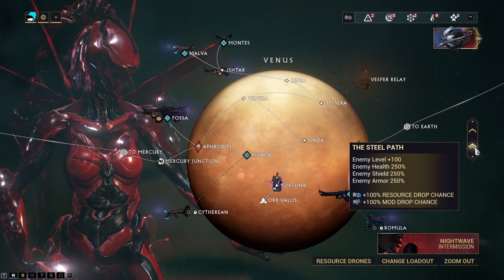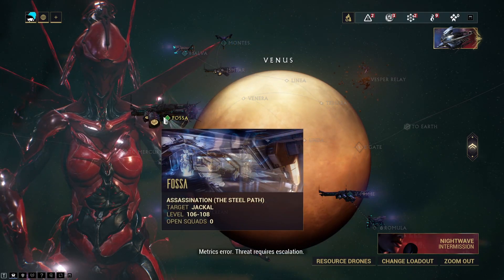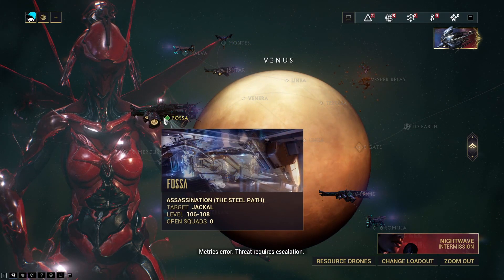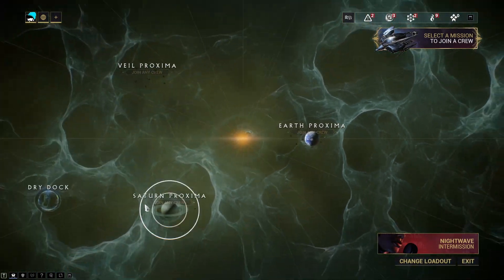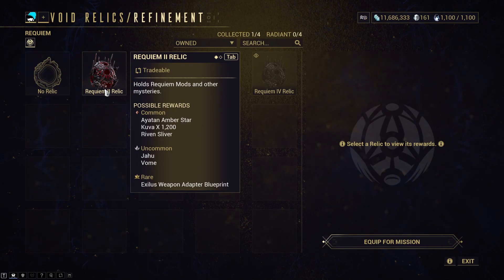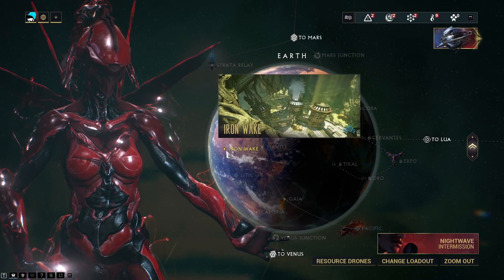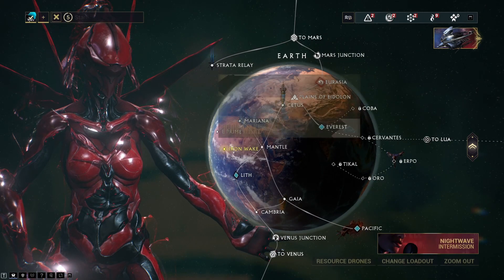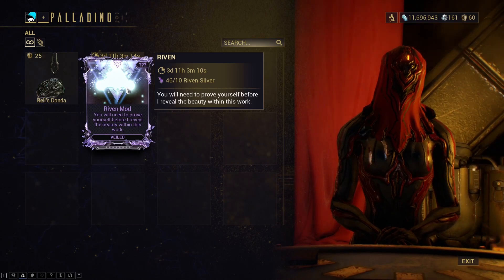Finally, Riven Slivers. These are Riven mod fragments which you can obtain from Eximus units in the Steel Path, or the Jackal in the Steel Path. You can also obtain them as a reward from Railjack missions, or most commonly from Requiem Relics — the relics you use to obtain Requiem mods for your Kuva Liches. Once you have 10 slivers, you can approach Paladino in the Iron Wake to craft a random Riven mod, excluding Arcgun and Companion Weapon Rivens.